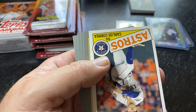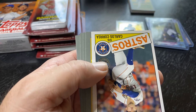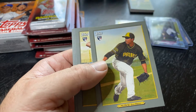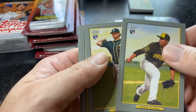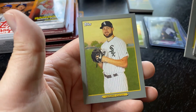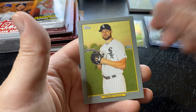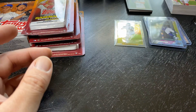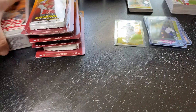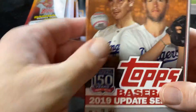Decade's Best Albert Pujols. We have Correa. And then here's some Turkey Red Rookies — one, two, three, and a Giolito. Several Turkey Red Rookies. That was not bad. There's the stack of base. All right, let's do the 2019 update hanger box. These things are amazing.